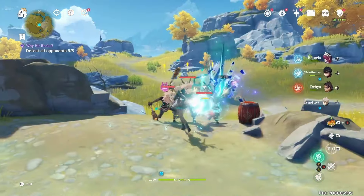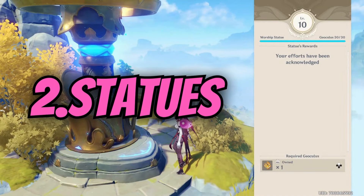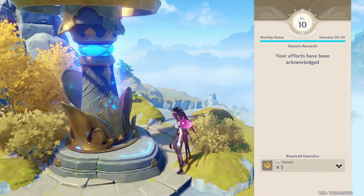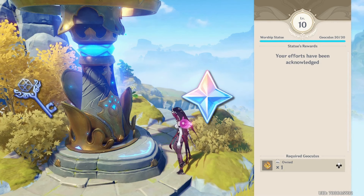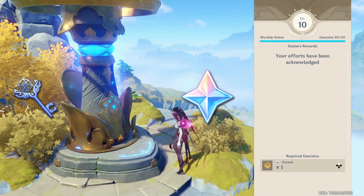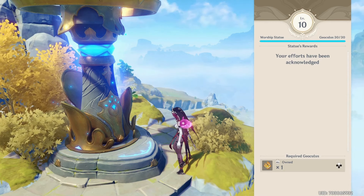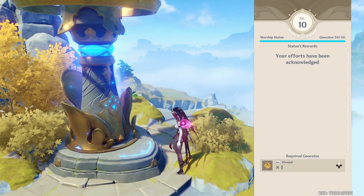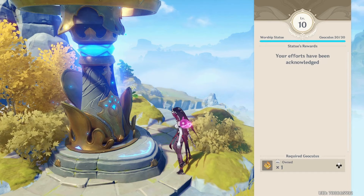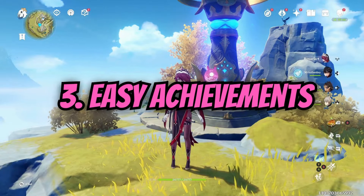Number two: statues. With every upgrade, statues give you keys and primogems — 60 primogems. They're very important, so go upgrade your statues. I know it's a bit boring, but you have to do it.